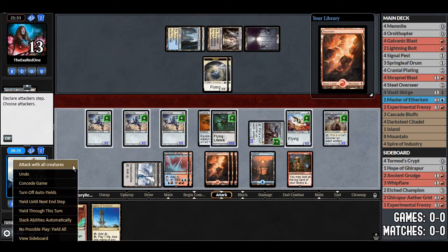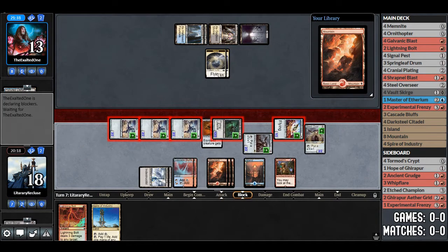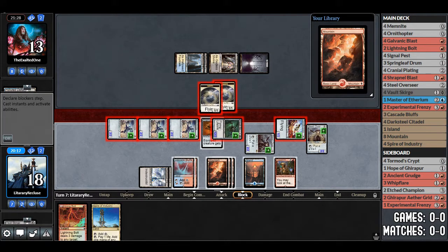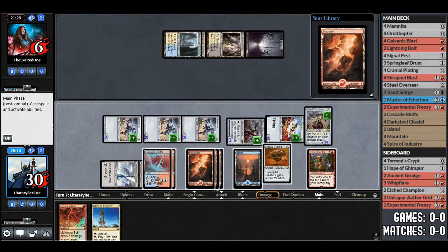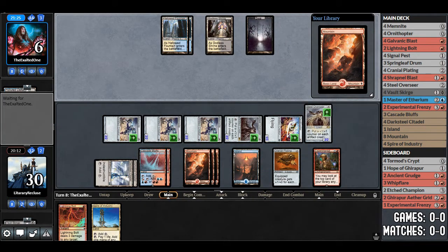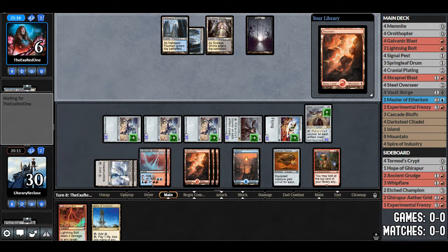That wasn't great, but we got through a land and got Steel Overseer — basically a really good topdeck. Opponent double blocks the Vault Scourge; their tokens are going to die. They take a bunch of damage and go to 6. We go to 30. We've got two Steel Overseers in play — I should have equipped the Cranial Plating. This is feeling like we're going to win this, on the back of Experimental Frenzy.